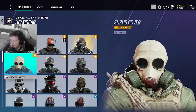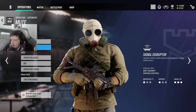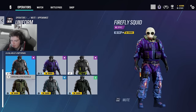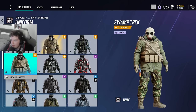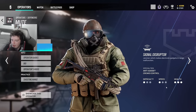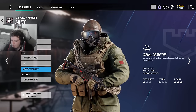When it comes to uniforms I definitely think the battle pass one is better. There's also a Night Haven uniform, and I really like using that with the elite headgear — it complements it very well. That's probably my favorite look for Mute right now.